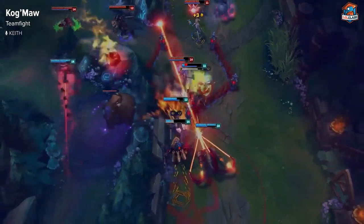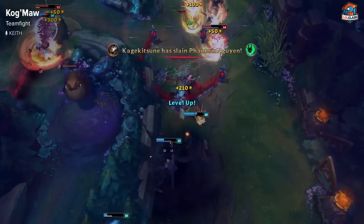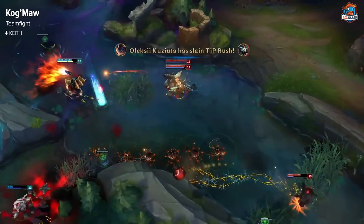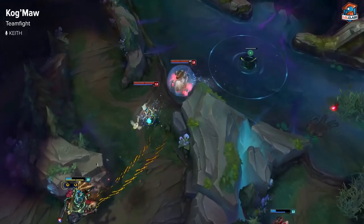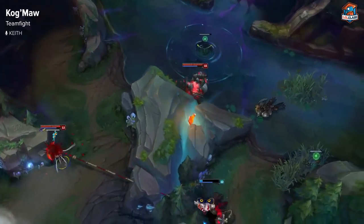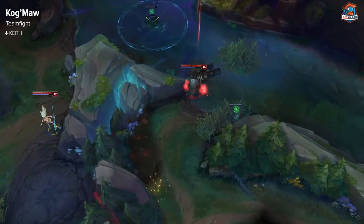If there's no threat on you, don't be afraid to flash forward and ult the squishy targets. Since you have your W and your Blade of the Ruined King, your percent damage is incredibly high, so you always want to try to hit the tanks because you can shred them really fast.